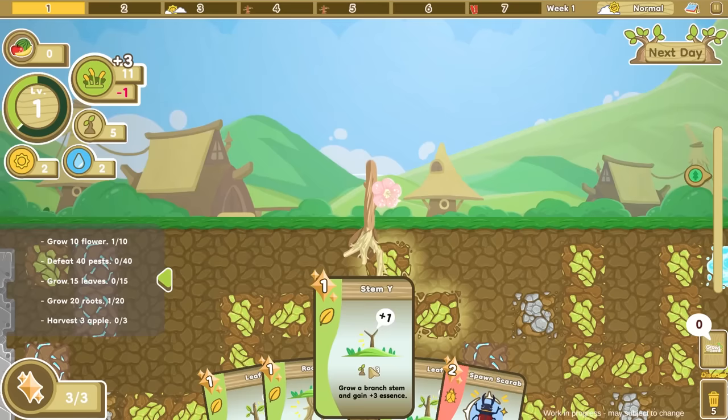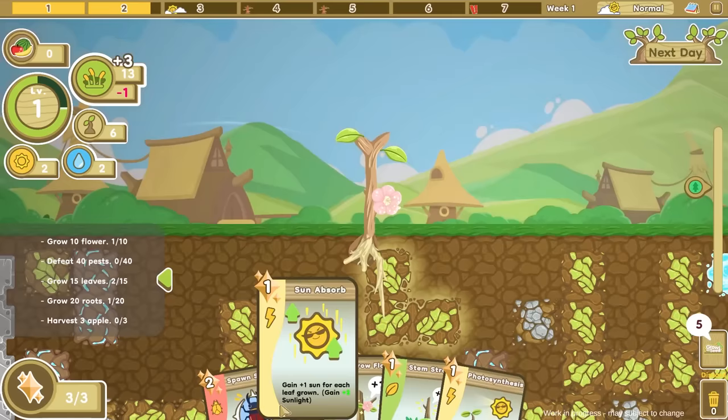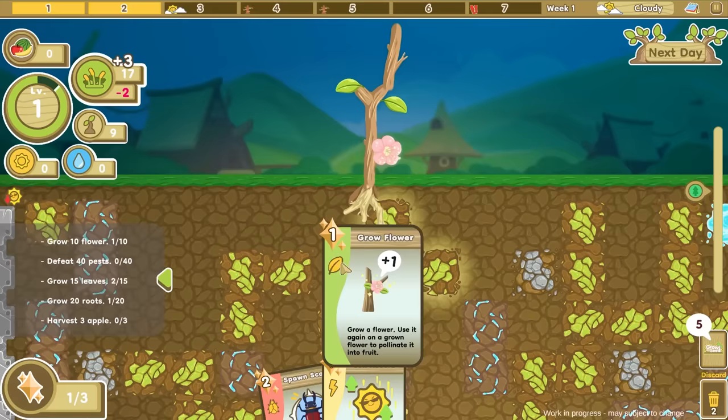I'd like to add a stem on the top and start branching our tree out a little bit. We can also add some leaves to it, just like a tree would in the spring. We need to make sure we're getting plenty of photosynthesis to gain more food, which uses our water and food. We're going to need to get more roots going into the water system underground — which you can imagine a tree needing. Let's branch this upward and also grow a flower, which will turn into an apple.